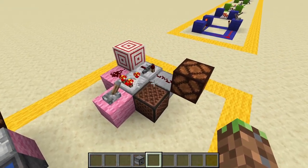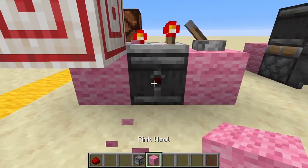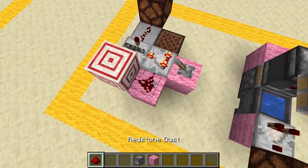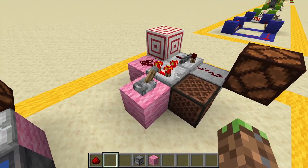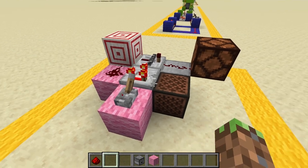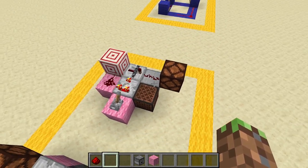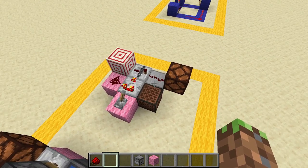This one was made by Meizuma Games and it's pretty interesting. We have an observer under here. If you do this, it'll just give a normal pulse. But if you turn this comparator on, then it turns into a T flip-flop. So this is kind of like a really cool two-in-one circuit.